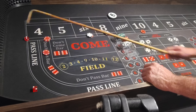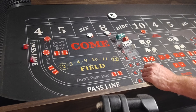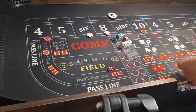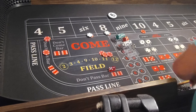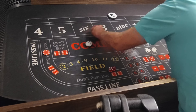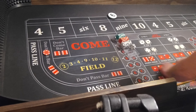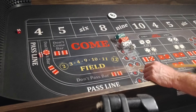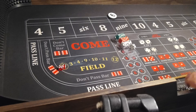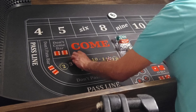Here we go. 3, 2, 5 — should have got the 5 — but then 5, 1, 6, we got it anyway. That'll pay $15. We'll bring them down, play the 9 out against the 7. 5, 4, 9 — hit the point! Man, that's the luckiest bunch of carrot crap I've ever seen in my life.